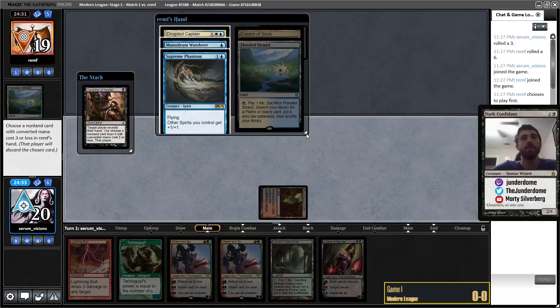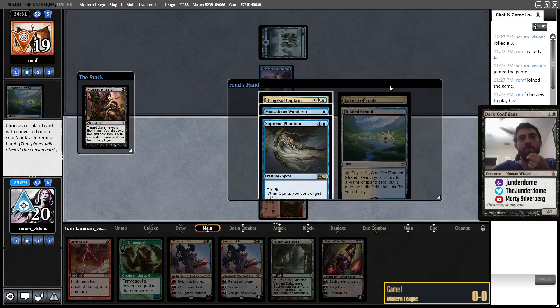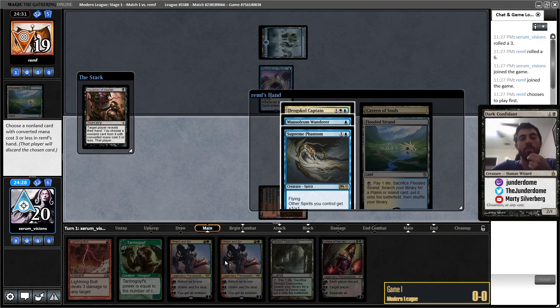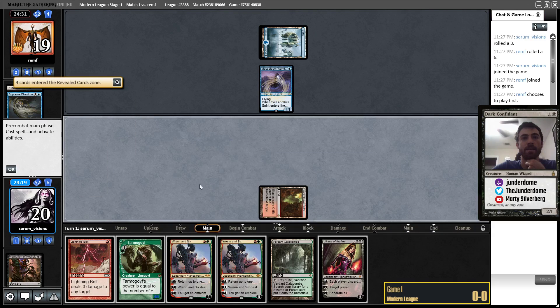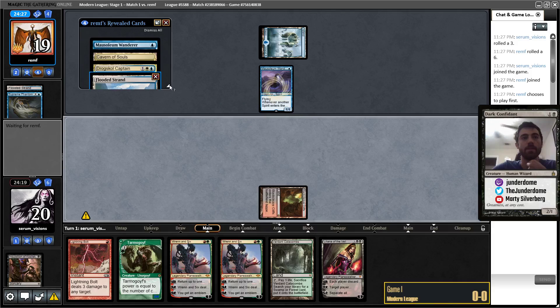They let it resolve. I'm going to be taking Supreme Phantom here, because that will mean the Ren and Six actually gets to take care of the Mausoleum Wanderer in play. I don't want the Phantom pumping the Wanderer to make it so I can't kill it, so I'll just take the Lord. They'll be able to attack down my Ren and Six, but I'm okay with that because I've got a backup.